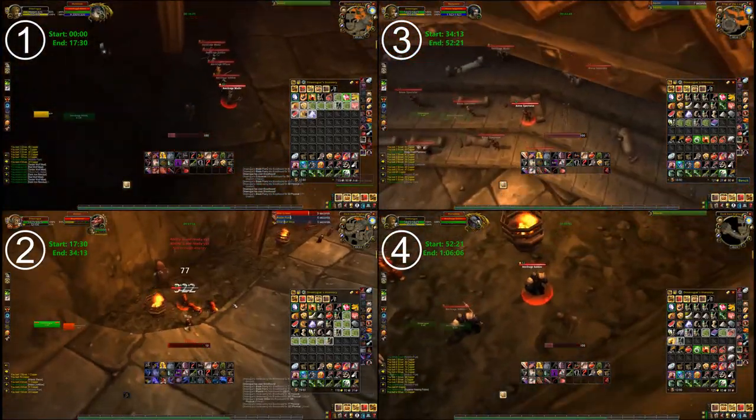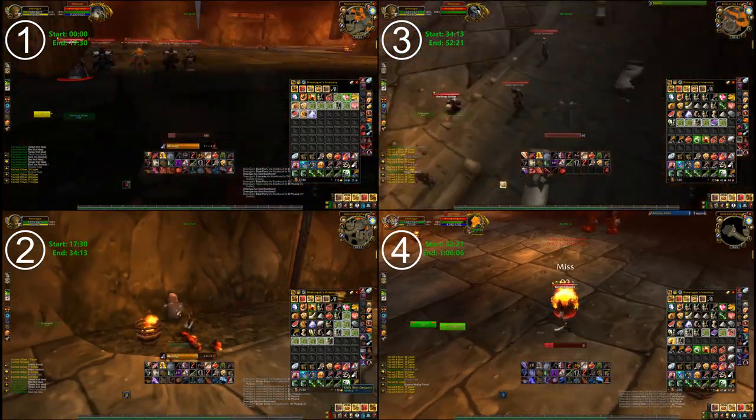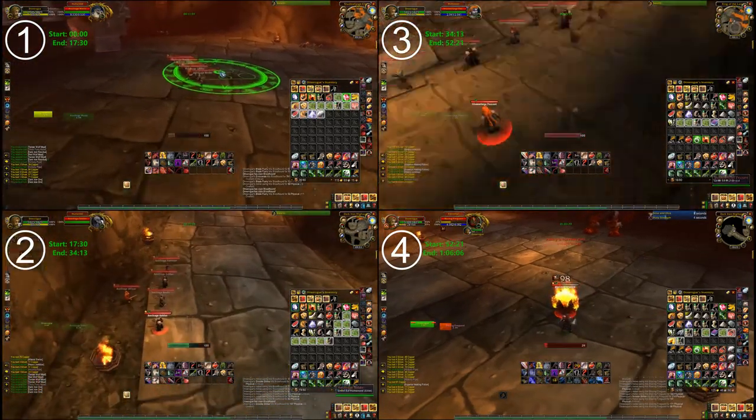From here, we head down the hallway towards Bailgar, pickpocketing on the right side as we go. I usually kill the fire elementals as long as they're in a safe spot, but watch out for pats.